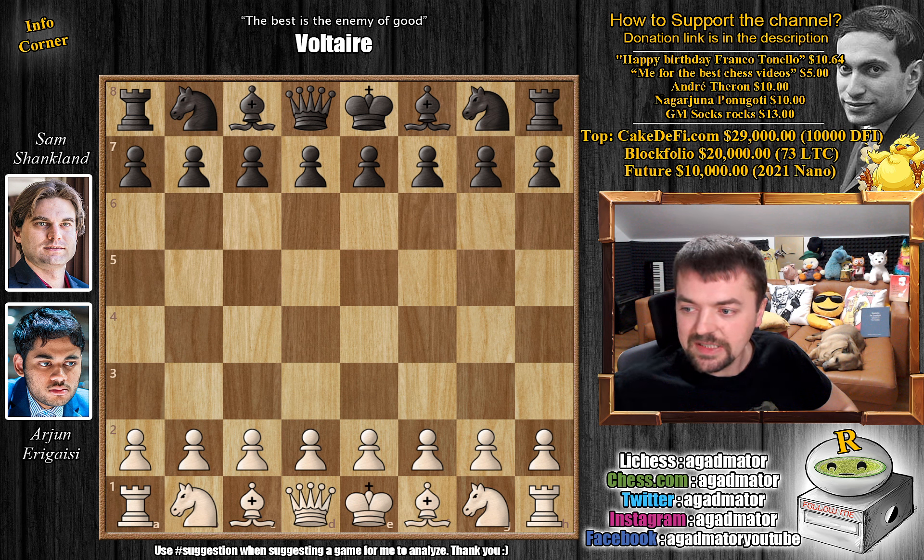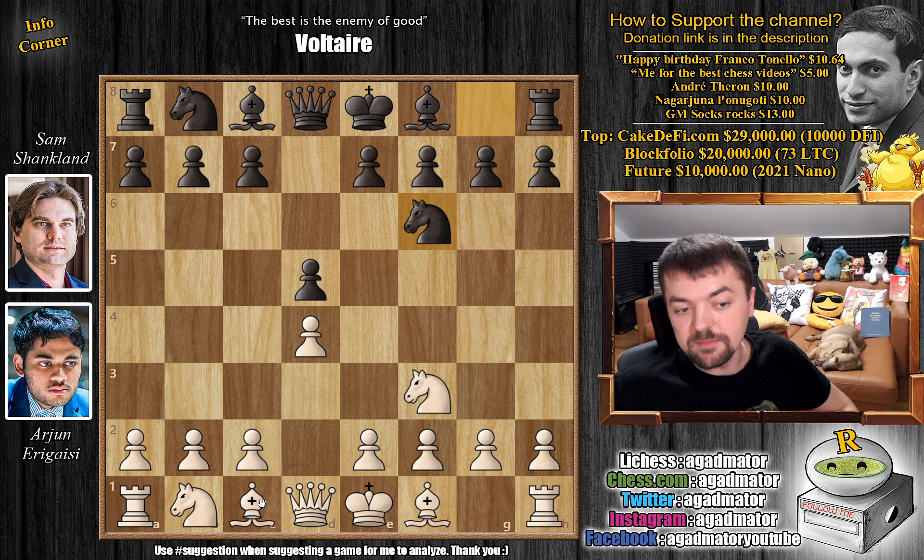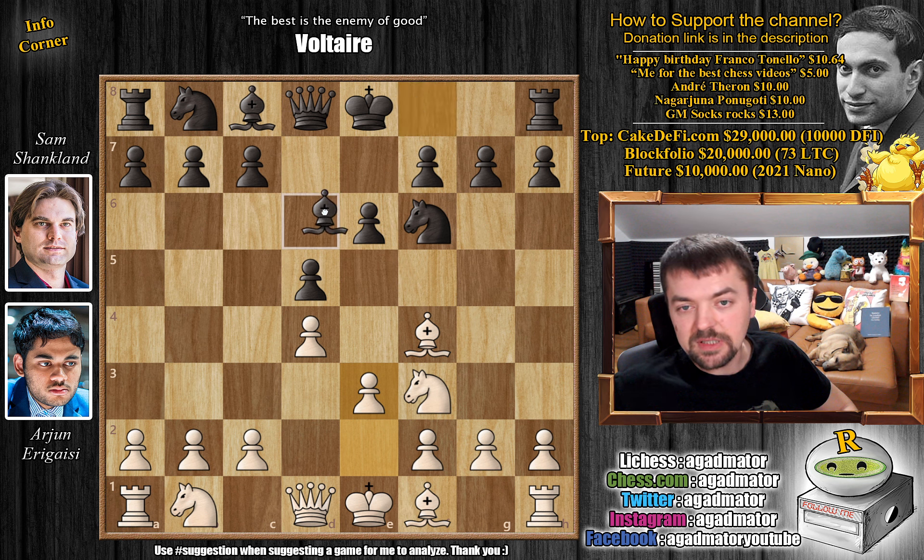It's a game from round 6 of this tournament, and Arjun opens with pawn to d4. We have pawn to d5, knight to f3, knight to f6, and of course bishop to f4. The London system is on the board. We have e6, e3, and bishop to d6.